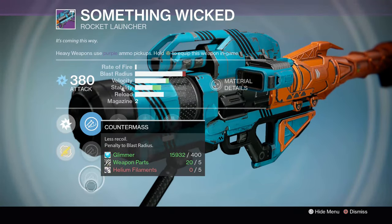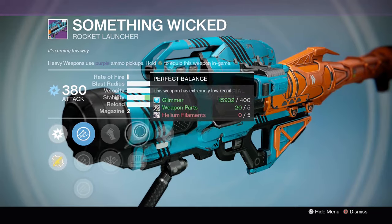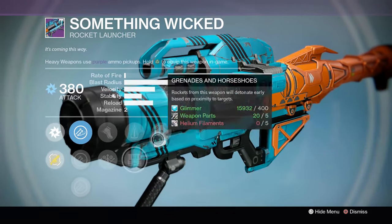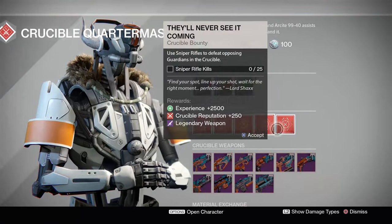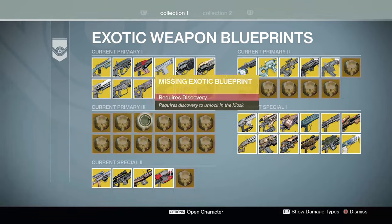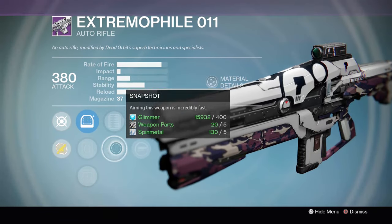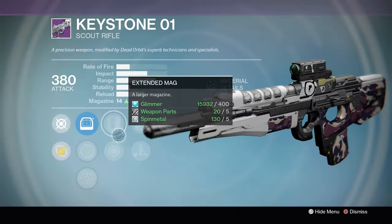Another weapon has Aggressive Launch, Smart Drift Control, Counter Mass for a little velocity boost, Danger Close, Battle Runner, Field Scout, and Grenades and Horseshoes — not bad at all. These are the new bounties and they all reward legendary weapons now. The next section covers all of the elemental raid primaries.